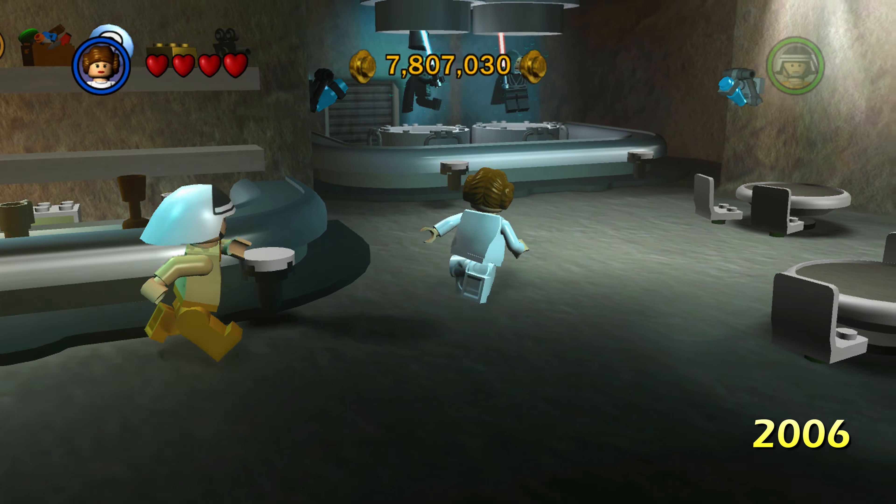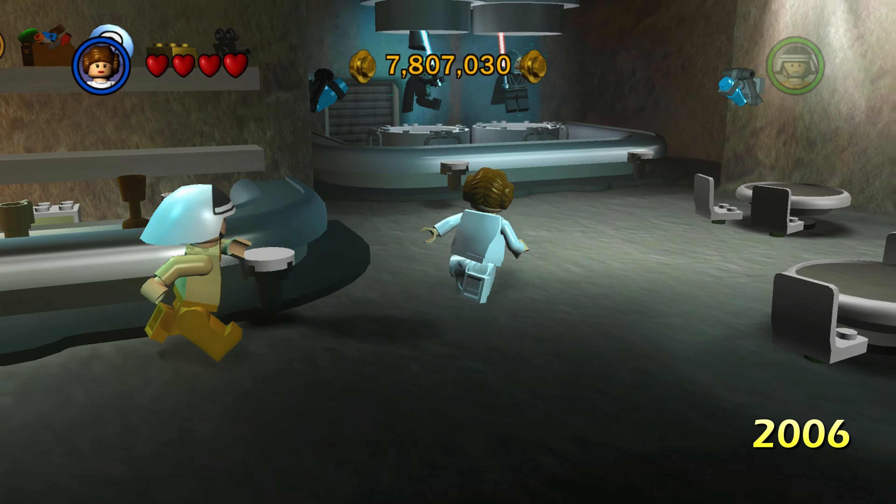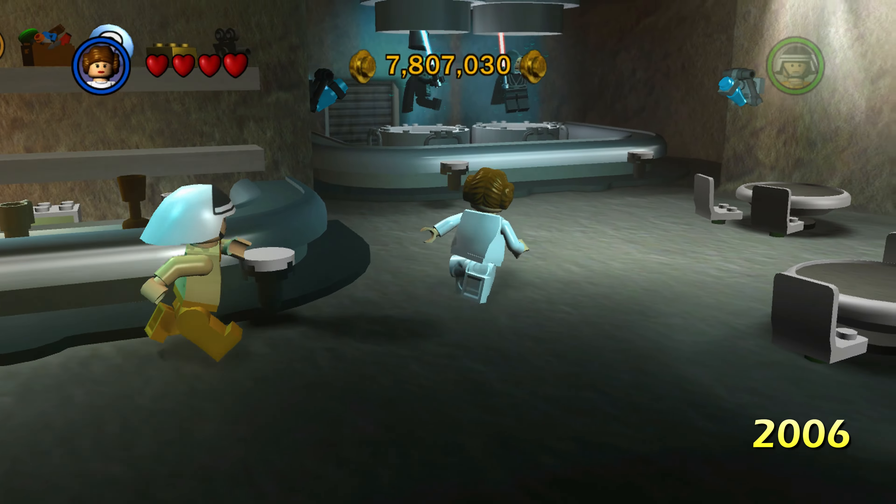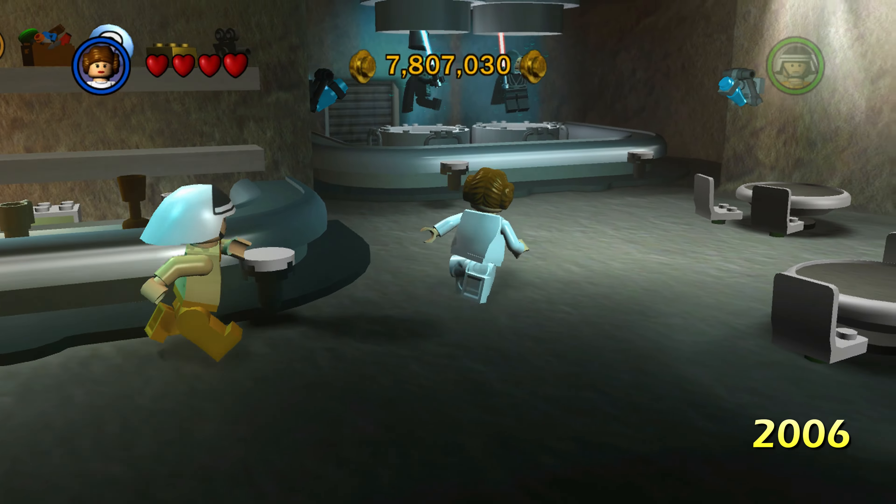Here we are inside the actual cantina. You can see the people running the shop — it's multiple people instead of just one guy. You can actually go behind the counter to these storage boxes and stuff. In the original 2006 version, this is where the shop was — where you buy characters, extras, and stuff like that. You also had your created character, which unfortunately is not in Skywalker Saga, at least at this time.